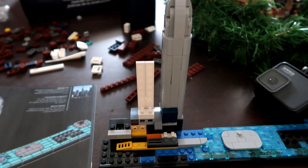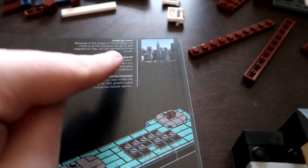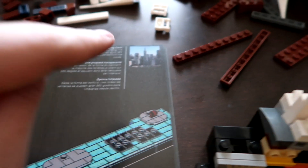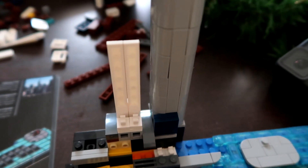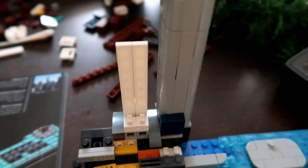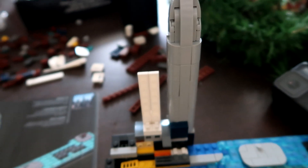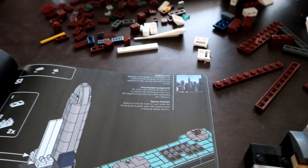Something really cool I found while working on this: they give you little facts about the buildings you're building. Like this huge building — they have windows at 360 degrees so they can clean them from the inside and outside, so they don't have to be on the outside trying to fix them up. That's really cool. I like that there's facts included.